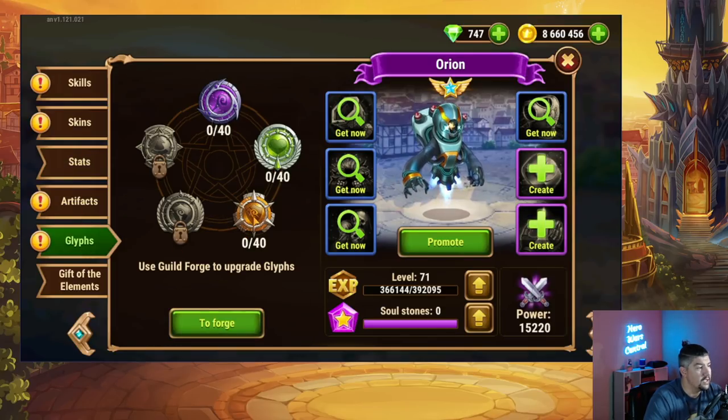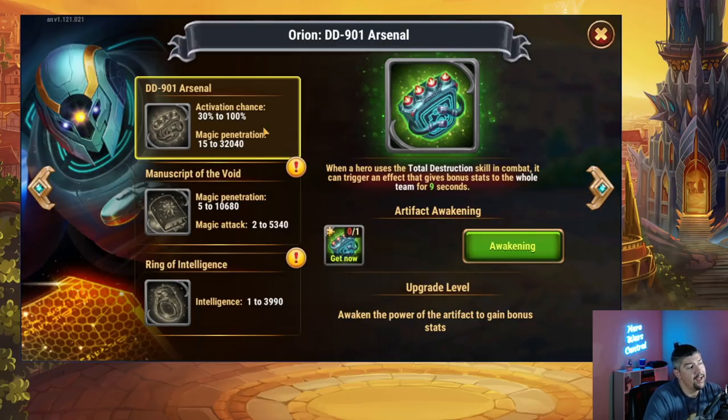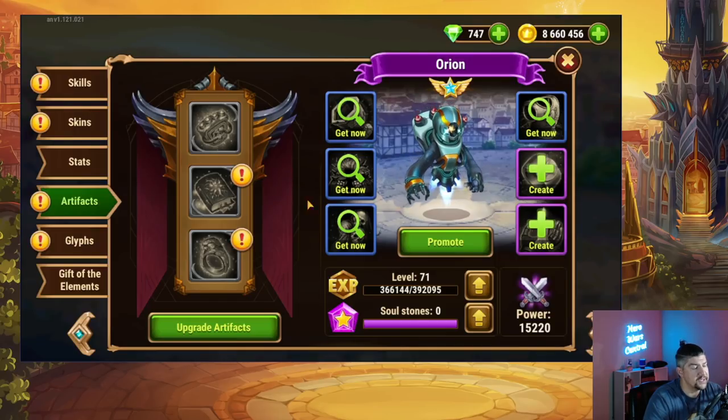Because of this artifact and his really high natural magic penetration stat, Orion has magic penetration as one of his glyph options. A hero like Orion, Lars, or Lilith — heroes that have penetration on their artifact weapon — don't necessarily want to go all in on that stat first. You want a nice balanced leveling approach. Work on magic penetration a little bit, but throwing every resource into maxing it out of the gate isn't the most efficient use of materials. Maybe a third to half of your resources go into magic penetration, with the rest going into magic attack.